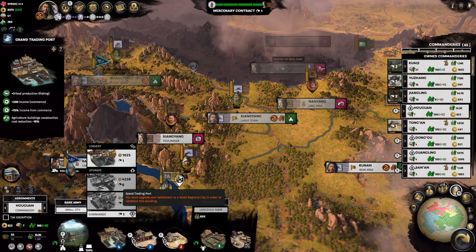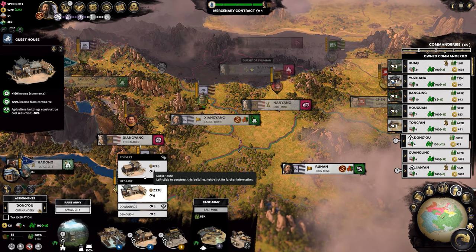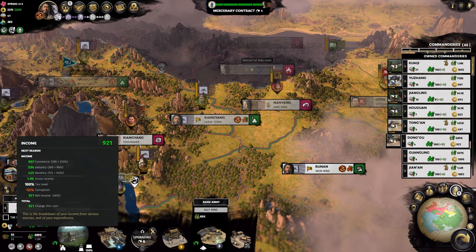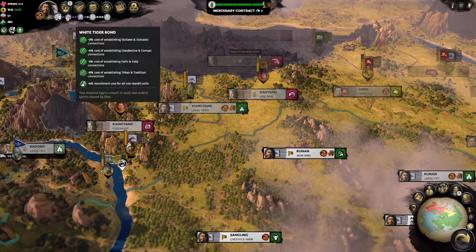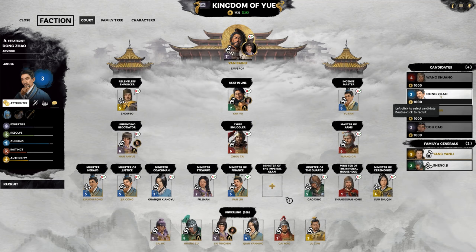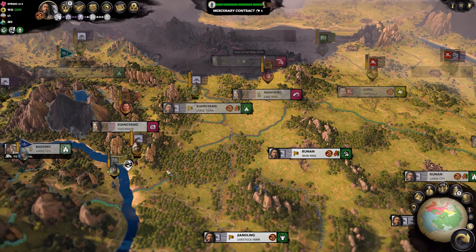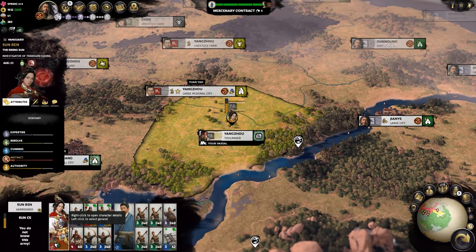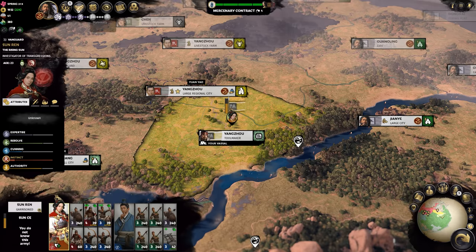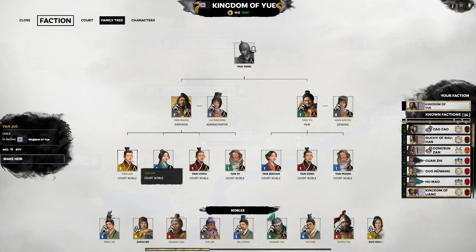This army then goes off to Sal Sal that way. That's held by Gongsun Zan but I could probably buy that. Yellow Turban territory - we'll push along that way. Nanyang is their capital now - this has worked out really nicely. We want income from commerce boosting - yes please, push that through. Don't want to do that one - we must have a small regional city so push that in there. Sunren has come of age - Rising Sun.